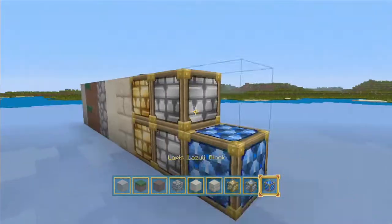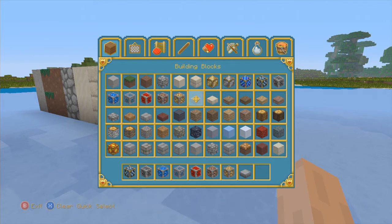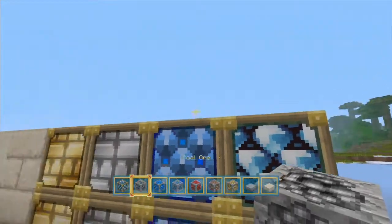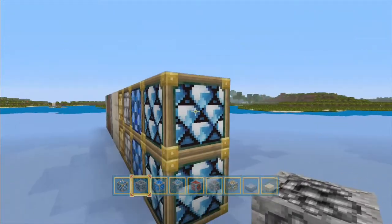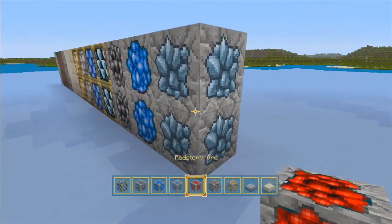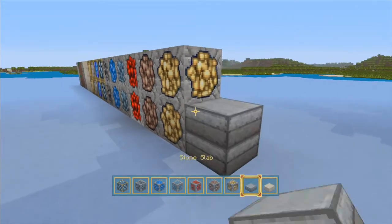Then we have gold and iron — I'm not a fan of those ones, but maybe you are. Then we have diamond — I kind of like this one, I don't like the borders but I do like the inside. Then coal, lapis lazuli ore, and diamond ore — these ores look pretty sick, especially that one. Iron, gold, stone slabs.